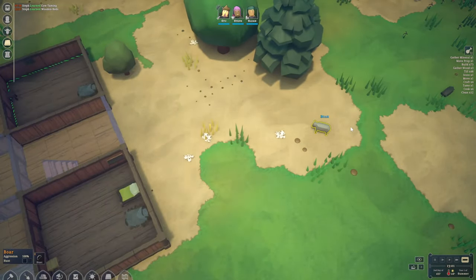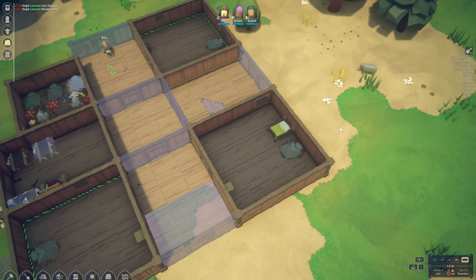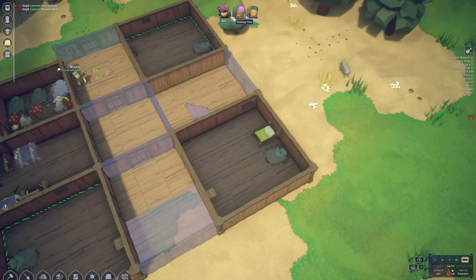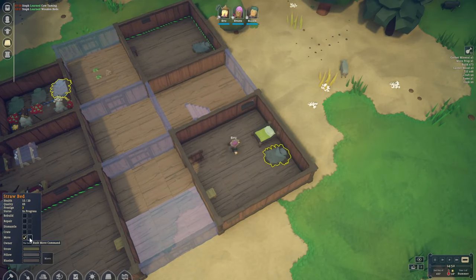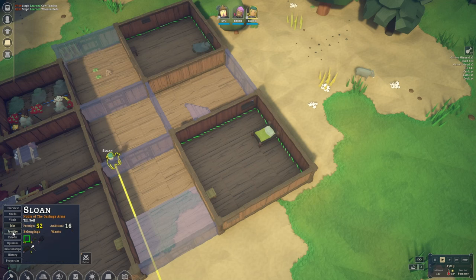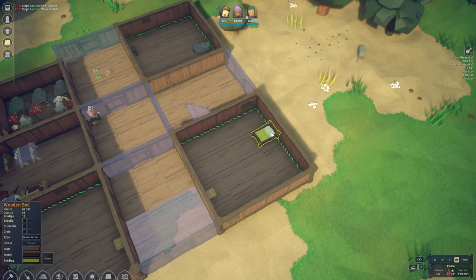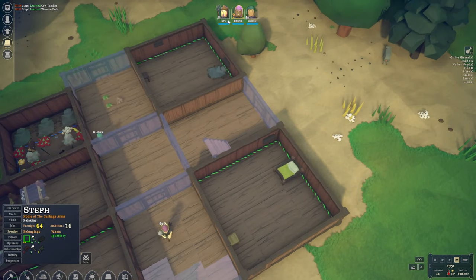We can't really tame the boars just yet, but soon — once we tame a few animals we'll be able to do that. The bed is done! Get rid of the old one — we've already done it. That means Sloan, this is your room now. Let's take a look. 52 prestige — I thought it was going to be higher. Hmm, well that's bizarre, but I guess it's fine. We'll try and put a few more decoration items in their rooms a little bit later.